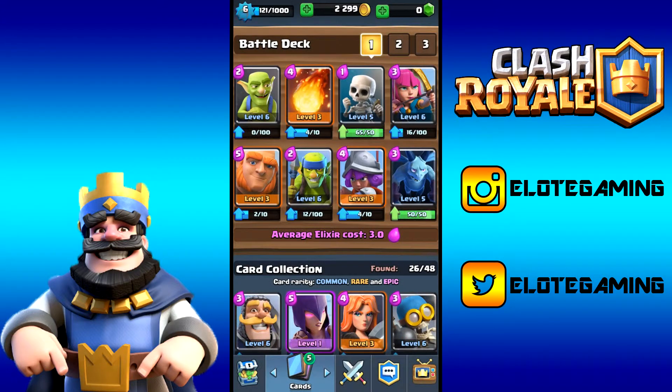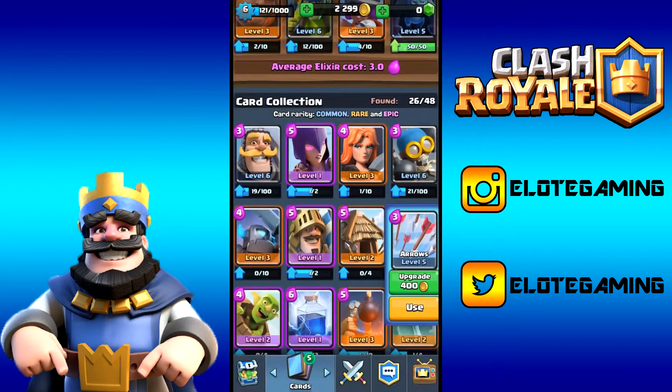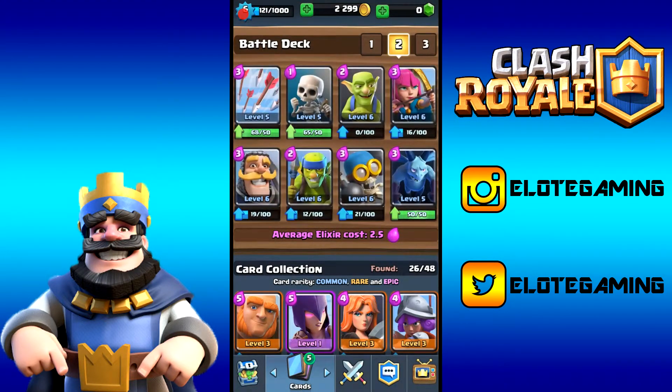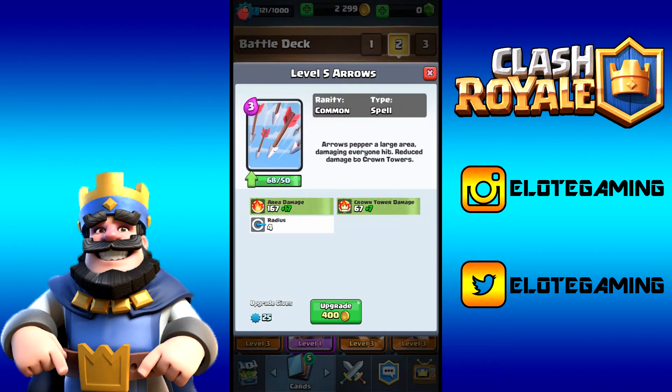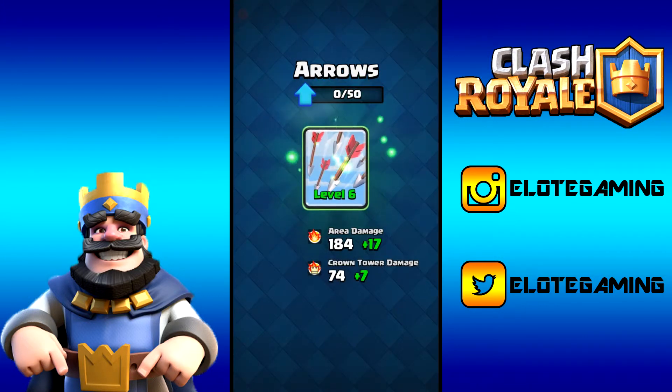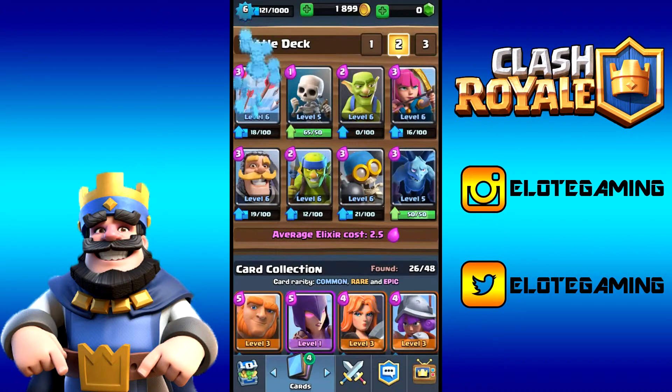We still have over 2,000 gold left. Let's do the arrows — even though I don't use arrows in my current deck, I do use them in my spam deck, so let's upgrade. For 400 gold it gives us 7 extra crown tower damage and 17 extra area damage. They really lowered the stats on these, but it gives us 25 XP. Done.